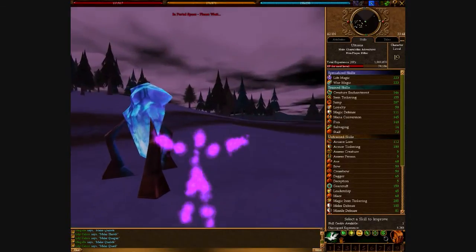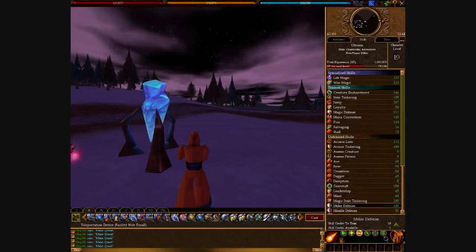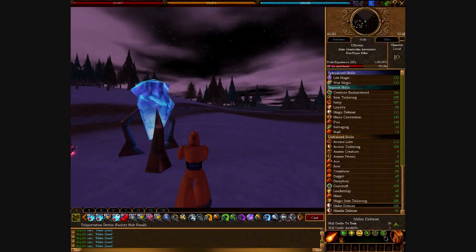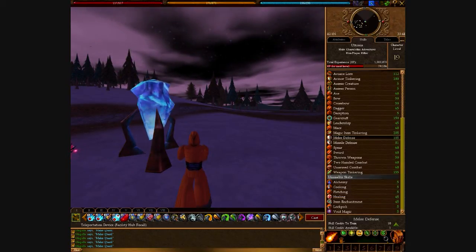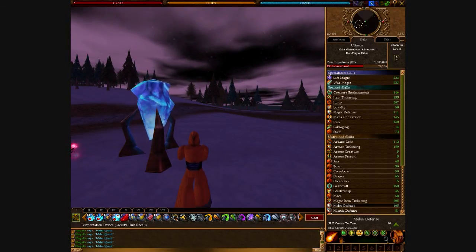I went back and made the character and jumped in, so right now we're level 19. We're going to talk about some of the skill setup — you can see we've got life magic and war magic specialized, which will help us maximize skill levels later on.